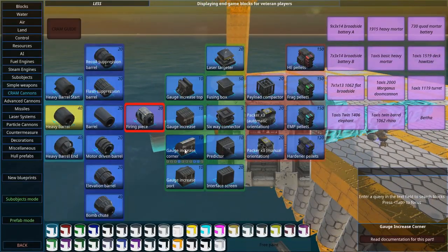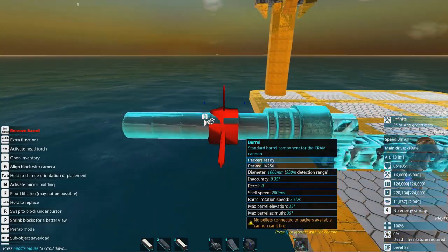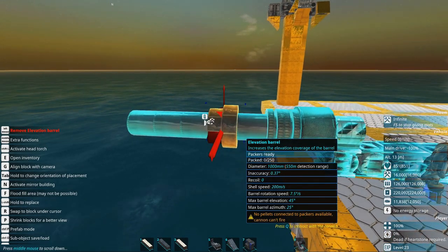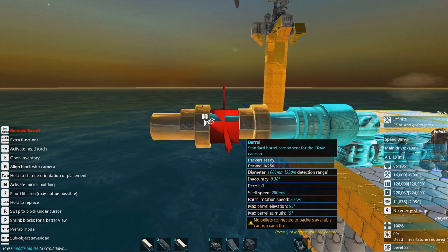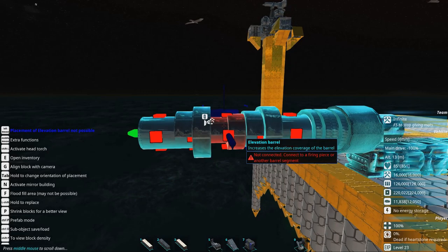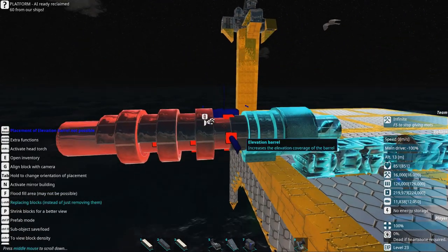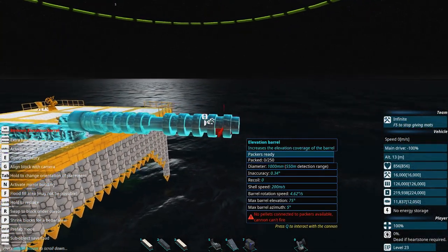Now, if we would like to change some angles and make it move in wider angles — well, the thing is we can't really make it move around in more than 35 by 35 degrees. We can however add an elevation barrel anywhere, and you can see now the azimuth is 25 degrees and the elevation is 45. We can add another one and now it's elevation 55 and azimuth 15. And now we have elevation 65, azimuth 5. The effect now stacks — that's the thing. Before it didn't stack, now it does. So now we have elevation 75 and azimuth 5.